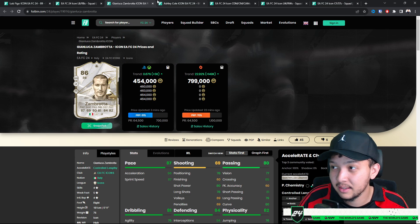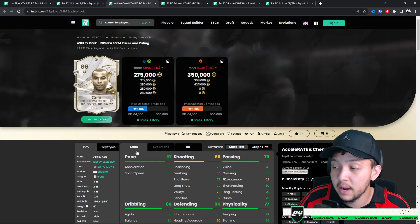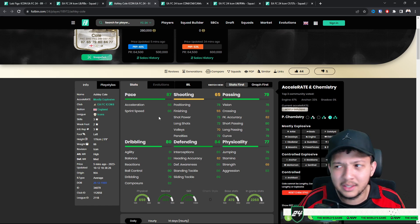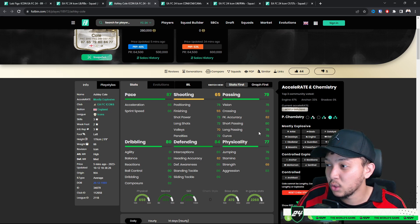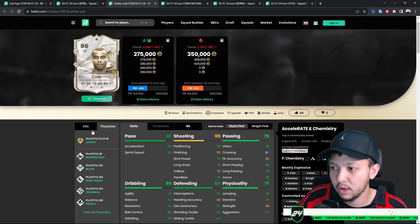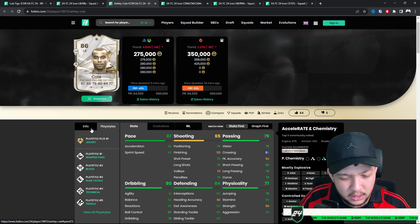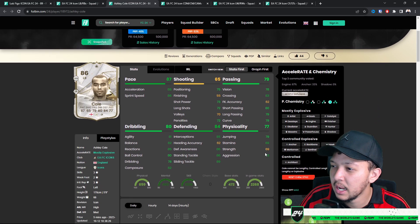Cole is a nice option. He's five foot nine — you don't really need tall fullbacks, you need them nimble to attack and cut in. His passing stats are quite nice — crossing at 83 and he has the Whip Pass play style, so he'll be a menace when it comes to crossing. Pair him with a taller striker who has aerial ability like Haaland with Aerial Power Hitter, and it becomes devastating. For 275k, not too bad at all.